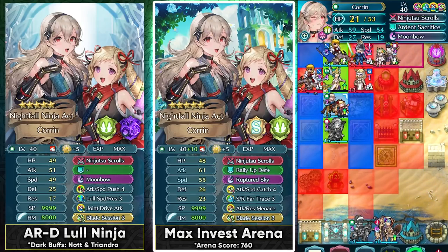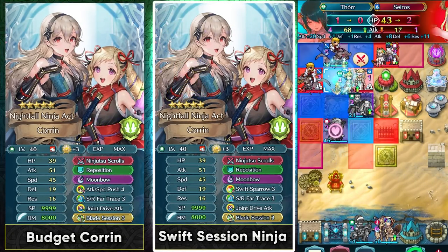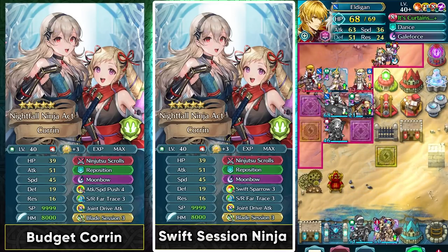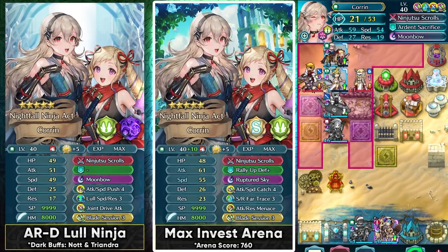In Summoner Duels, people are gonna be using Fallen Edelgard, Ascended Idun, and units like that. So if you have Ruptured Sky and you use her a lot, it could be a worthwhile investment. Speaking of investing into her for Arena, if you want to plus-10 merge her, there's gonna be a Hero Rises banner on March 22nd and Ninja Corrin is gonna be there color-sharing with 3 other green units.